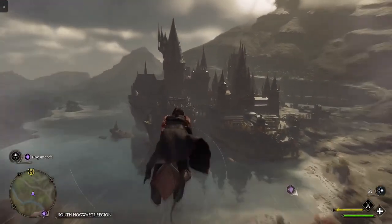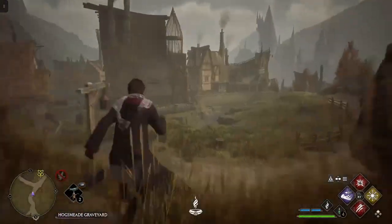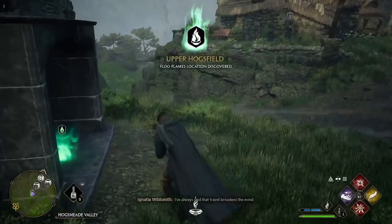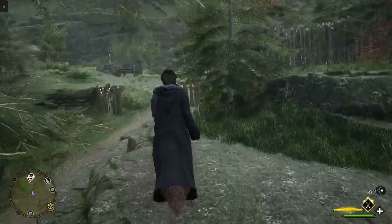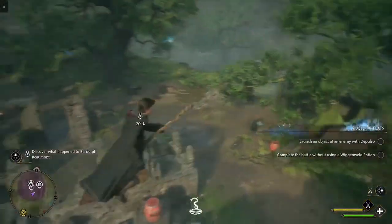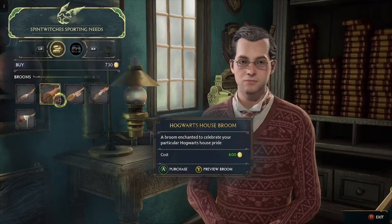The map in Hogwarts Legacy is huge, and I mean huge. There's no way you're getting around the whole thing on foot. Being able to fly around and at least unlock the flue powder fast travel spots is necessary. Even just flying from a fast travel spot to where your mission starts can be invaluable, not to mention being able to scout out your enemies before you're committed to fighting them. This is why the second you can, I recommend you buy yourself a broom.